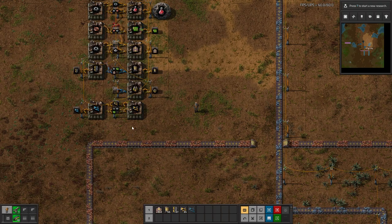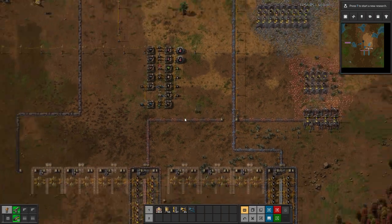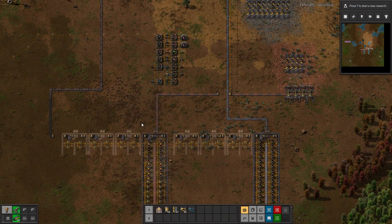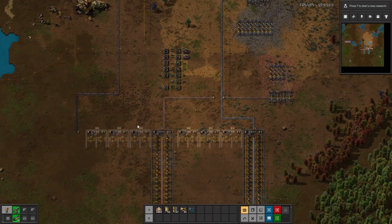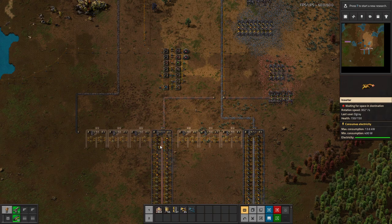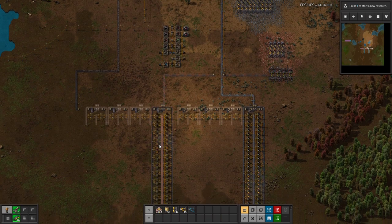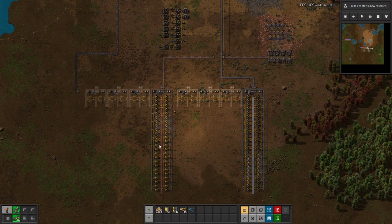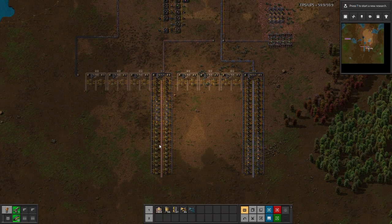Greetings and welcome to Vectorio. I'm DeGrey and today we continue into level 2 megabase, where in the last episode we just got our smelting arrays up and running. In today's episode we will start to build our main bus, as that is something that will allow us to expand out quite well. If you do enjoy this series, do remember to like the video, comment and subscribe if you're new to the channel — it will help me out a lot.